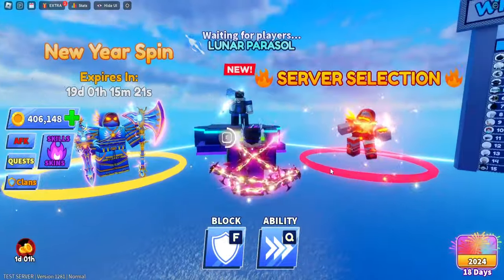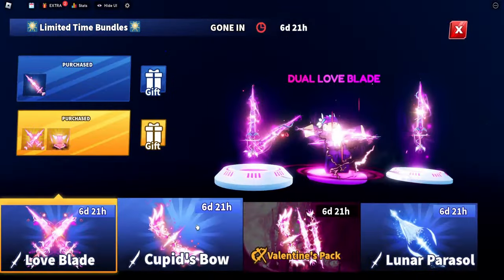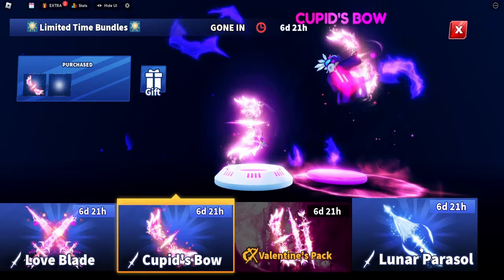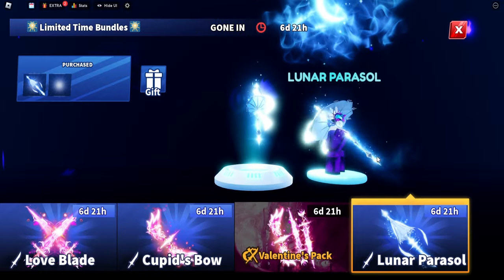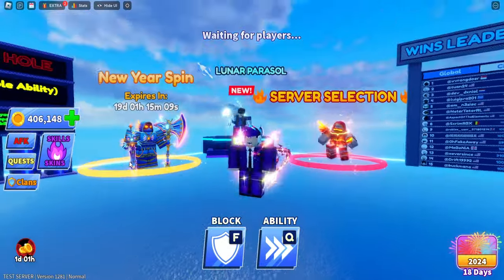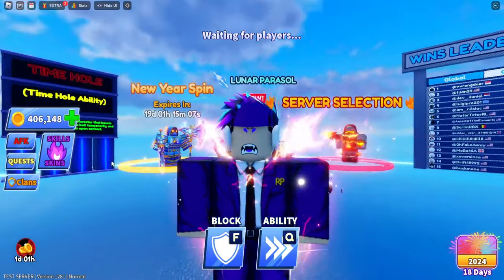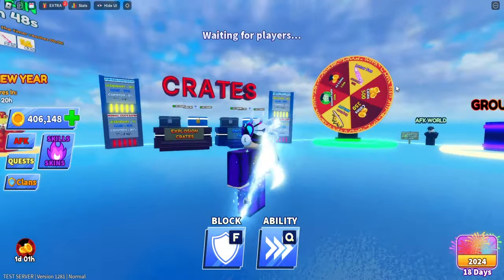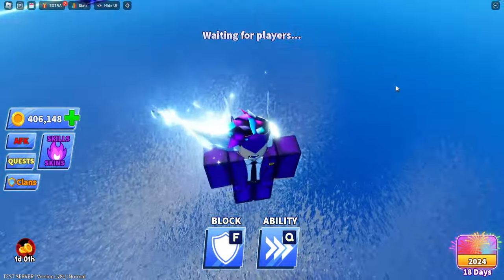We have three new weapons: the Love Blade, the Cupid's Bow, and the Lunar Parasol — this one is an umbrella that opens up. I'm going to show you each of those inside of my skins. Here we have the Lunar Parasol, it looks sick — it's got that really blue vibe.